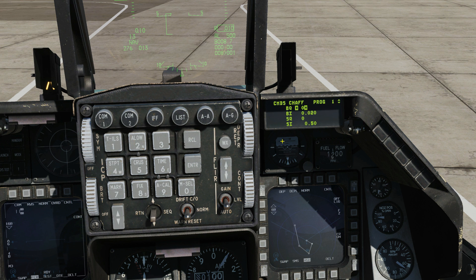The way we would do it is type in the quantity of chaff in that burst — say five — then press enter and it would save. The interval between those five chaffs in seconds would be, for example, 0.02 seconds (20 milliseconds). Then we go to sequence: this is how many times it runs that burst and the interval between each burst. So if we set five bursts with an interval of two, it would run that burst twice with half a second in between. That's how it will work when it's finally implemented.